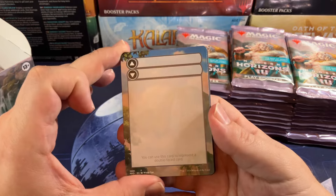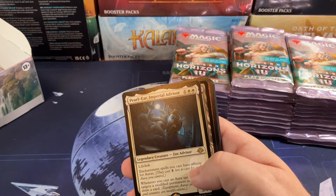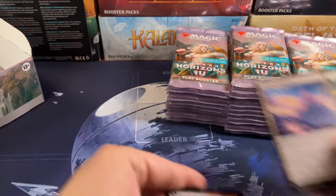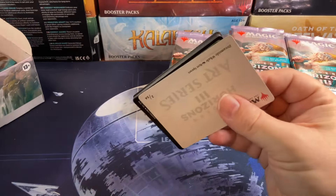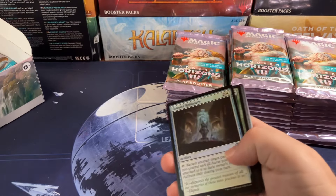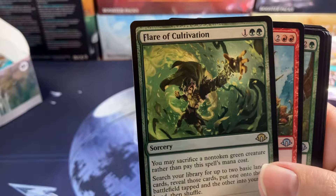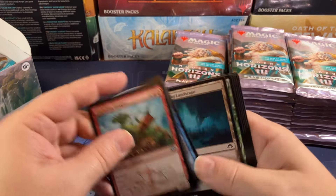We're starting off with a blind card — you can make your own proxy. We got a flip card, a Forest, a foil basic, a Pearlier Imperial Advisor, and a Deserted Temple — two rares in the same pack. Putting the commons to the side. Some of the artwork in this set is incredible; the Flare of Cultivation for the green flare has pretty cool artwork. Some of the art is great, some is awful.